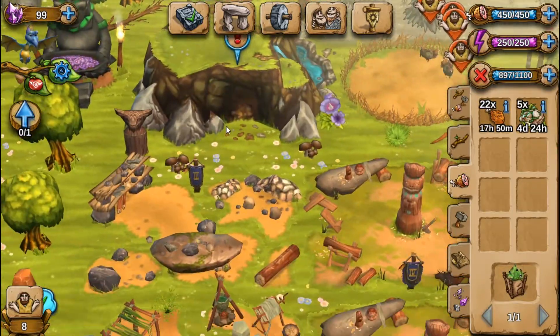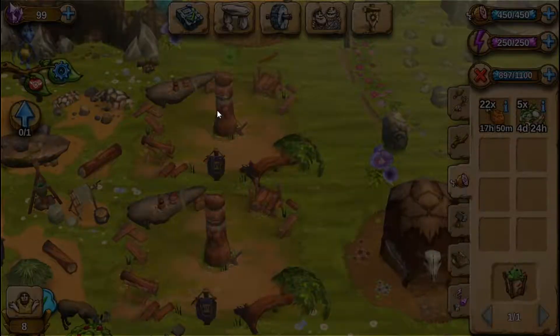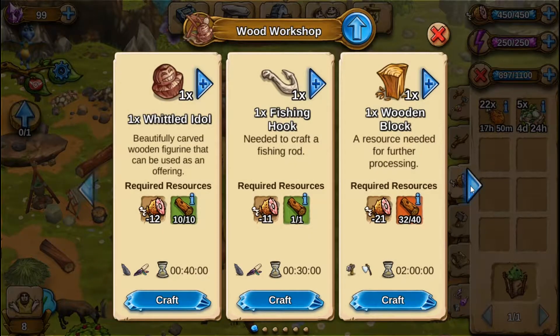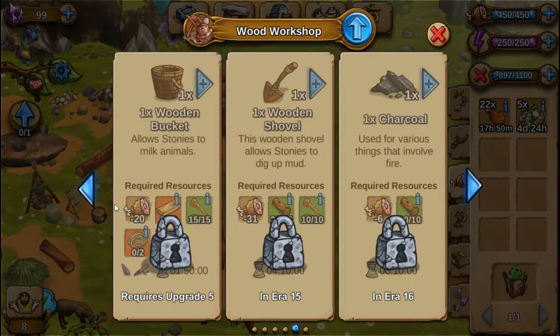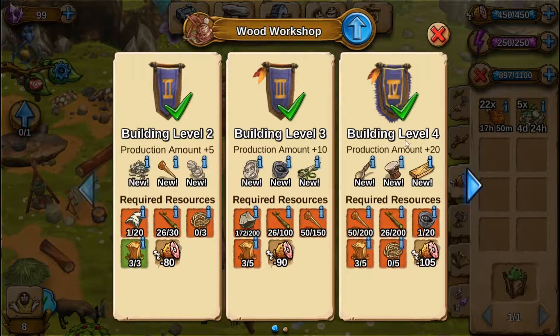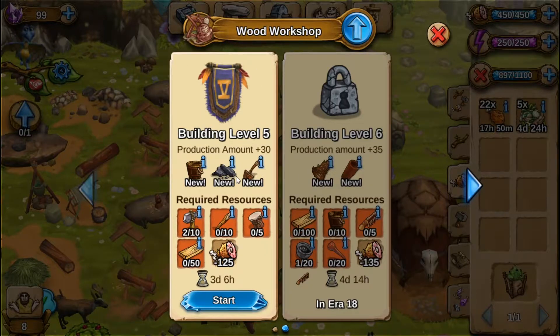In order to get buckets, which I'm assuming would be a wood thing, I need to upgrade to level five. That means I'm going to have to upgrade both these places. So this one I can work on. And I guess I would have to get an animal pen, too.